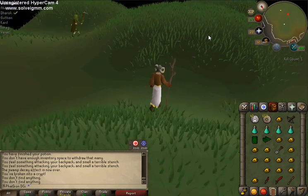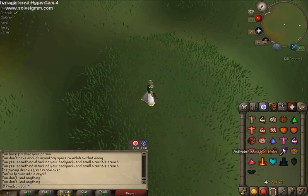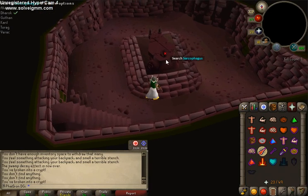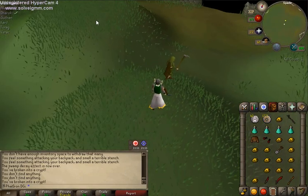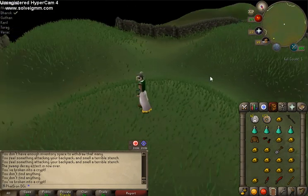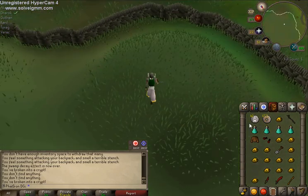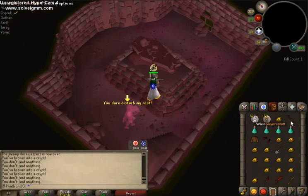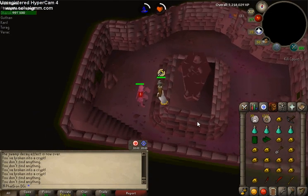Now I'm going to show you how to kill Ahrim with range. Make sure you have your range equipped on Rapid, and get ready to protect from Mage. Go ahead and dig and get ready. Now, since we don't have much prayer, I don't want to go for Verac yet — I want to use my prayer as much as possible, because Verac can hit through prayer. So I'm going to go to the most southwest corner, which is Torag — another mage. I'll do him next.